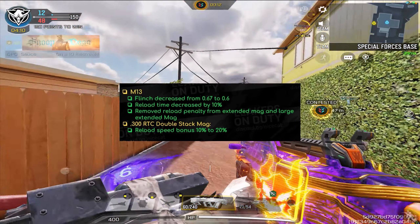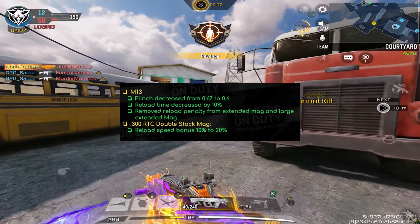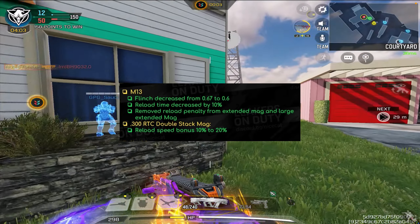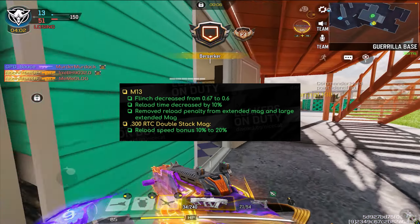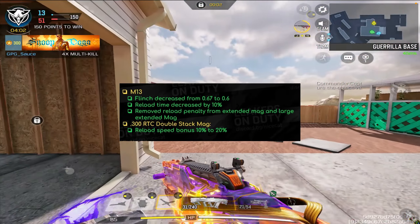It's going to reload normally. As for the .300 RTC double stack mag, the reload speed bonus went from 10% to 20%. So yeah, this weapon is going to be a lot faster. Again, I don't really understand why it's needed — the reload speed is already fast enough — but apparently they felt the need to make it a little bit faster.